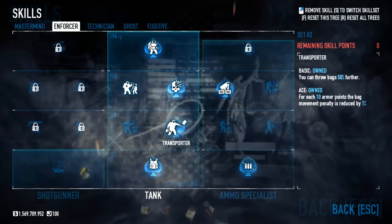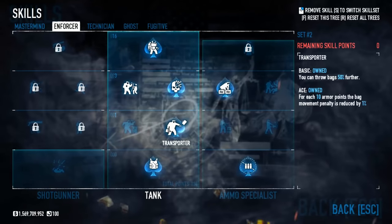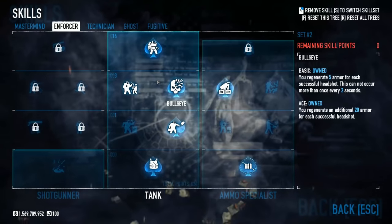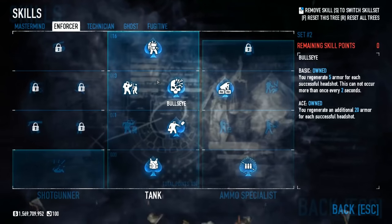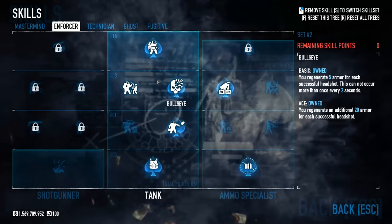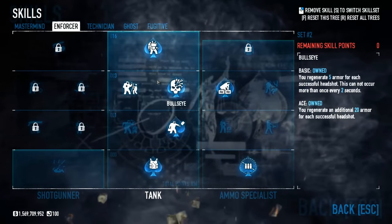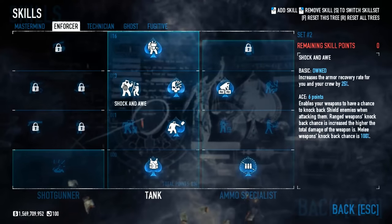No one enjoys getting flashed. Transporter is next up. Most missions involve you carrying a bag, and the bag-carrying penalty is massive here. We have over 400 armor, meaning your penalty is reduced by 40%. Pretty significant. Next up, we have Bullseye, which was fortunately moved from the Fugitive skill tree where it didn't really belong, back into Enforcer where it does belong, because it's all about armor regeneration and building high armor. So here we have 25 armor regenerated every headshot we make, though this can't happen more than once every two seconds. It's still quite significant regeneration, especially alongside our perk deck - around about one-sixteenth of our armor every headshot. Shock and Awe gives armor recovery rate again for you and your crew for only three points. That's pretty significant. Definitely recommend picking this up.